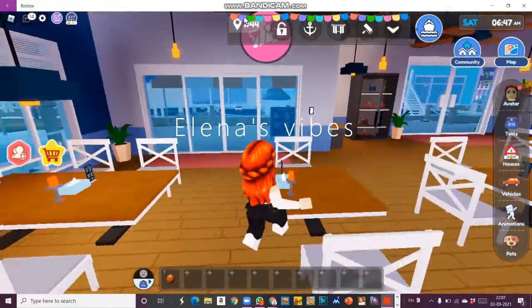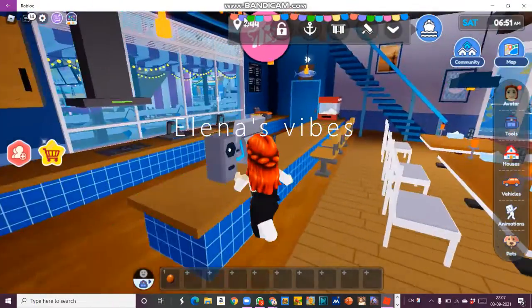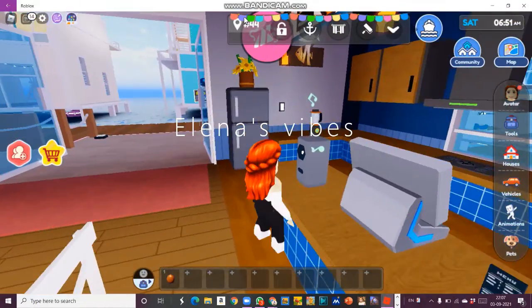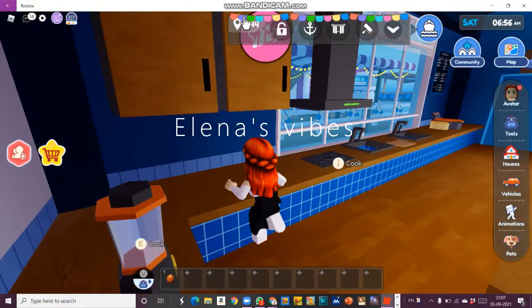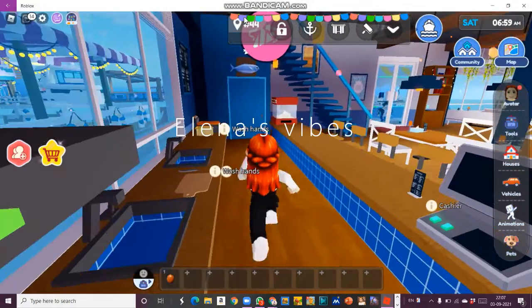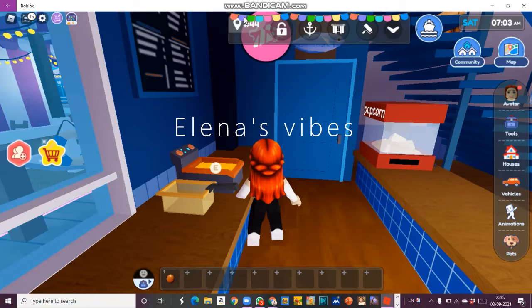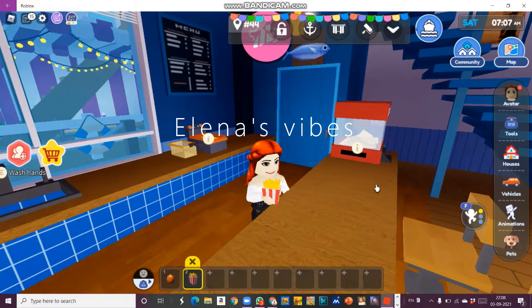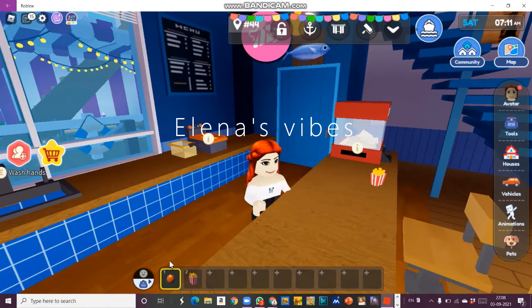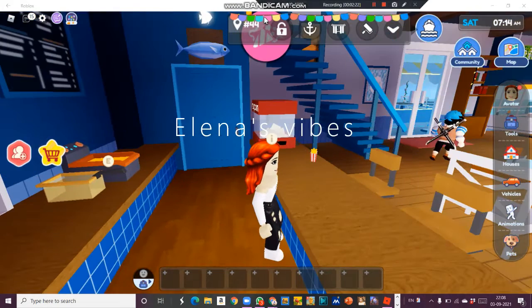Here are some dining tables - wherever you want, you can sit. Here is the cashier area and the cooking area. We can cook here - this is the stove, wash hands area, and this is the deep fryer I guess.